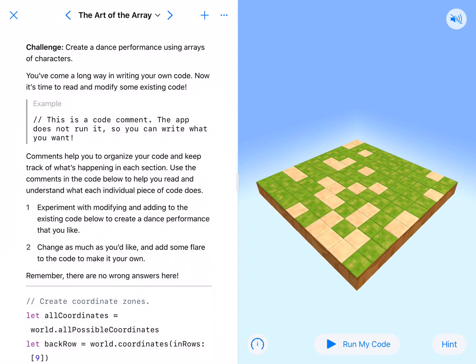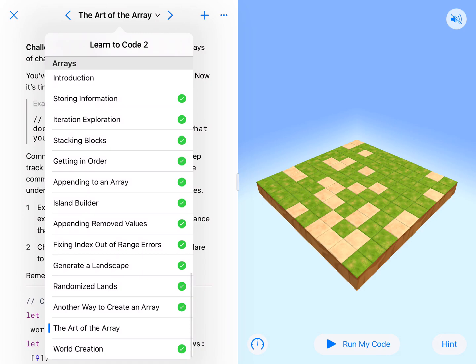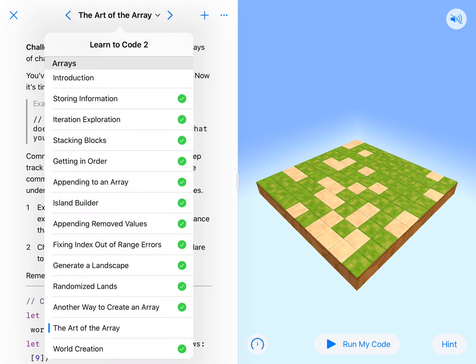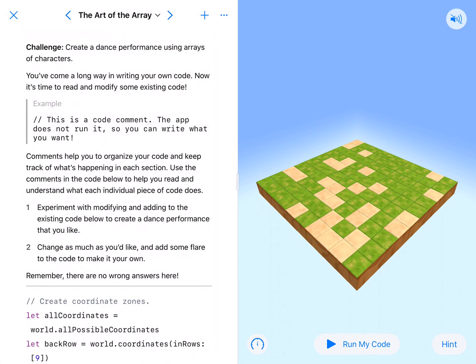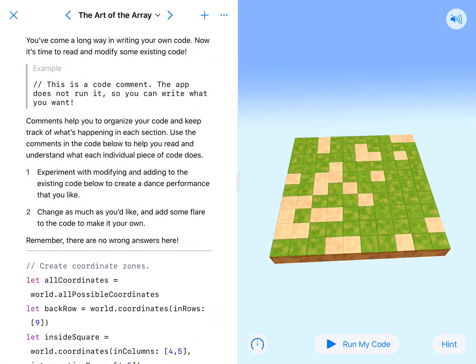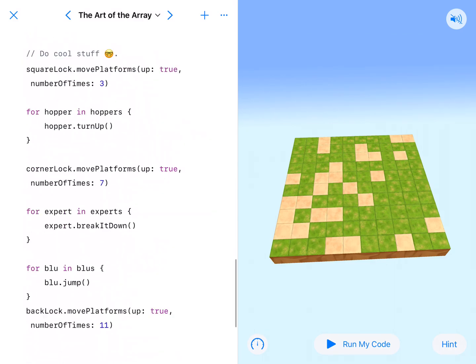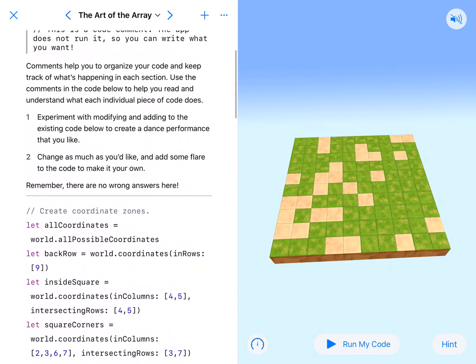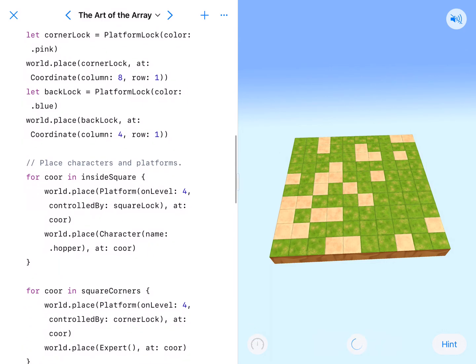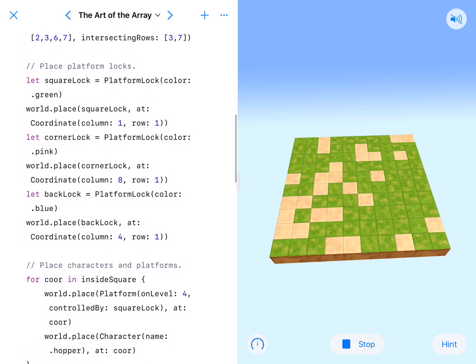Welcome back, coding fans. Here is our last guided lesson in arrays — the last one of Learn to Code 2, which is pretty cool. This one is just augmenting some code. We've got a pretty big map; they've given us a lot of code, and it'll go ahead and run as-is. We'll run this pretty fast so we can see what's going on.